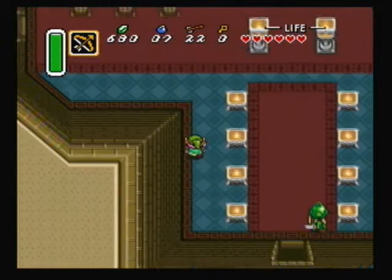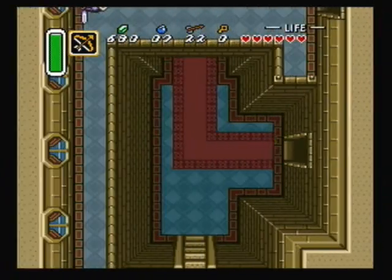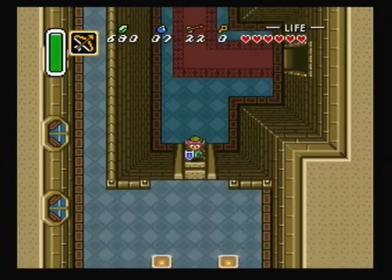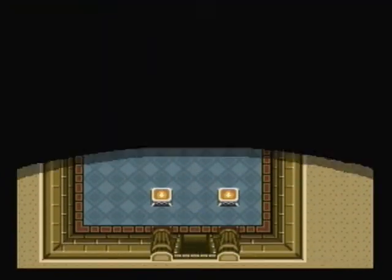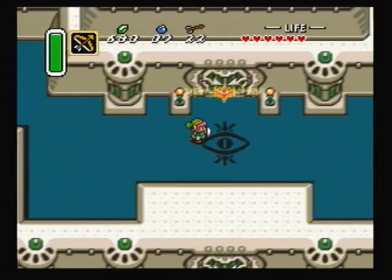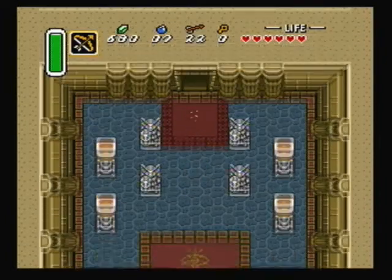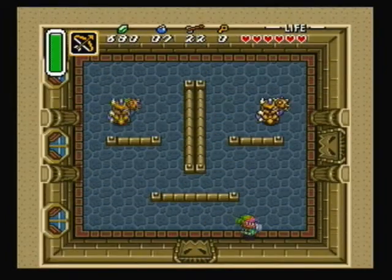Welcome back to our minimalist run of The Legend of Zelda: A Link to the Past for the Super Nintendo. We are now getting ready to take on the Hyrule Castle Tower dungeon, which is kind of the midway point of the game. It's the last dungeon in the light world before we start taking on stuff in the dark world. We also do our first battle with Agahnim the Wizard.